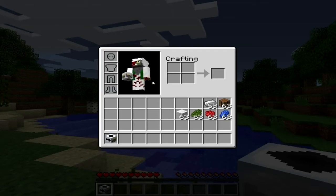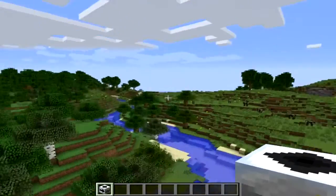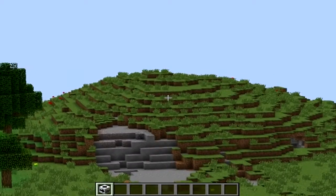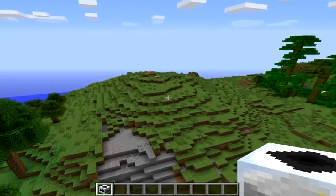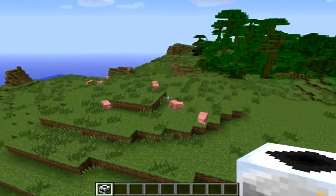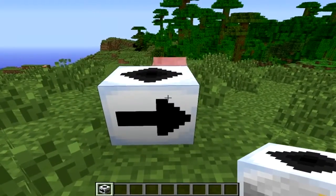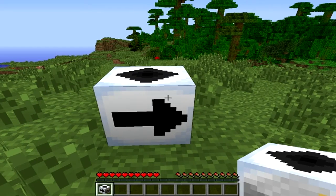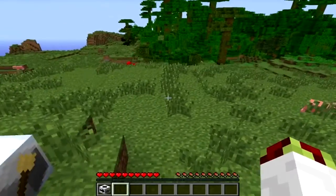I'm going to turn creative mode on to fly over yonder to the top of that hill. So when you place the block down, the arrow that you can see on my hotbar points in the direction that it will print — and it will print across to the right and up.